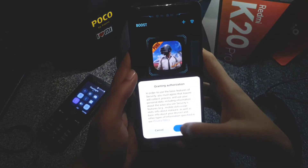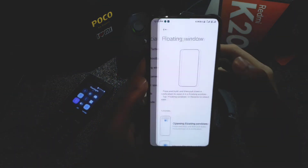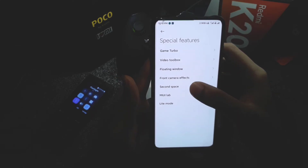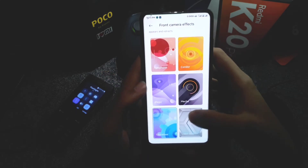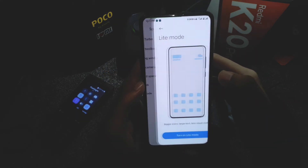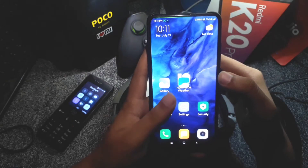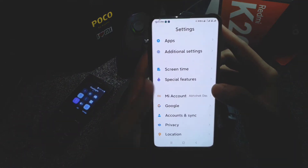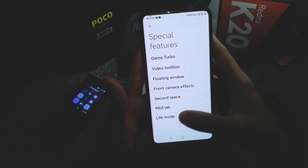In special features there's a Game Turbo mode that automatically activates when you're playing games, a floating window option, front camera effects for changing camera sounds, a MIUI lab, and a light mode option. Overall, I don't see any animation lags or bugs on this ROM — if you find any, comment below.